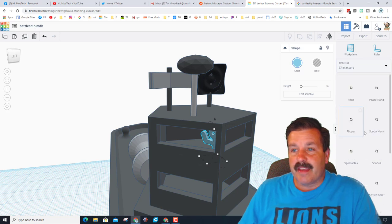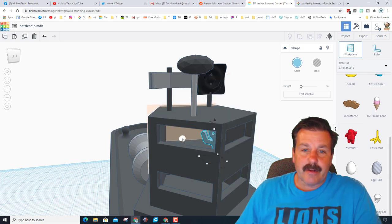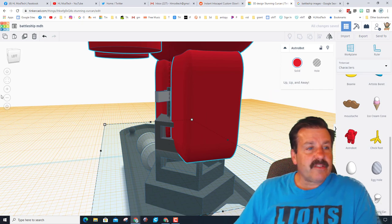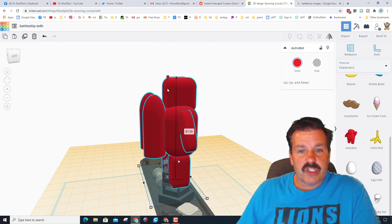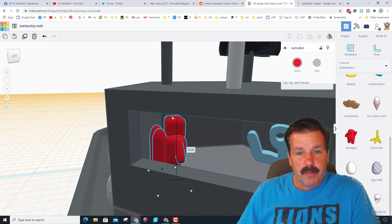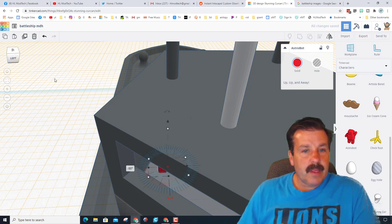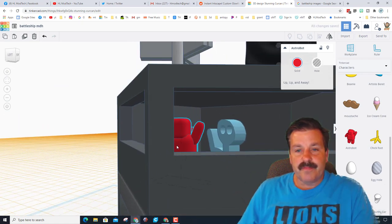Let's also add an Astrobot from the characters. Set the work plane inside our battleship so there's a captain and an Astrobot. Astrobot is crazy huge — hit fit view, then hold Shift and shrink him down to fit. Fit view again, hold Shift and shrink a little more. Find his rotation handle and turn him, then Shift to make him one step bigger. Scribble dude and Astrobot are aboard.